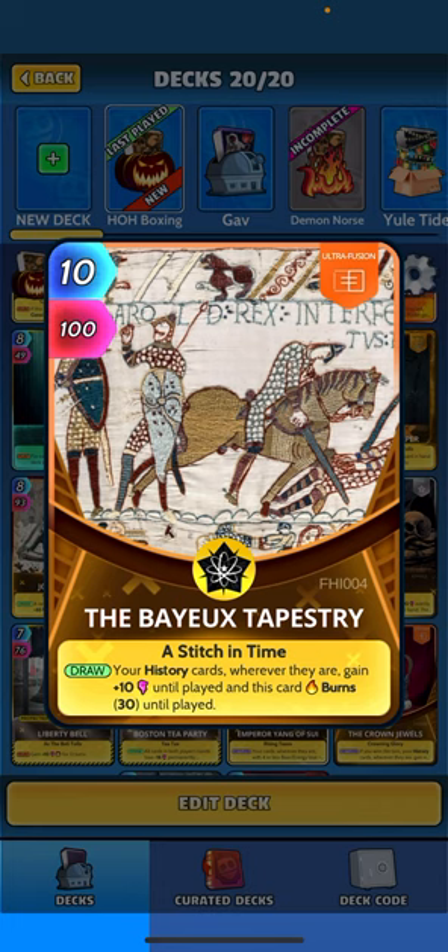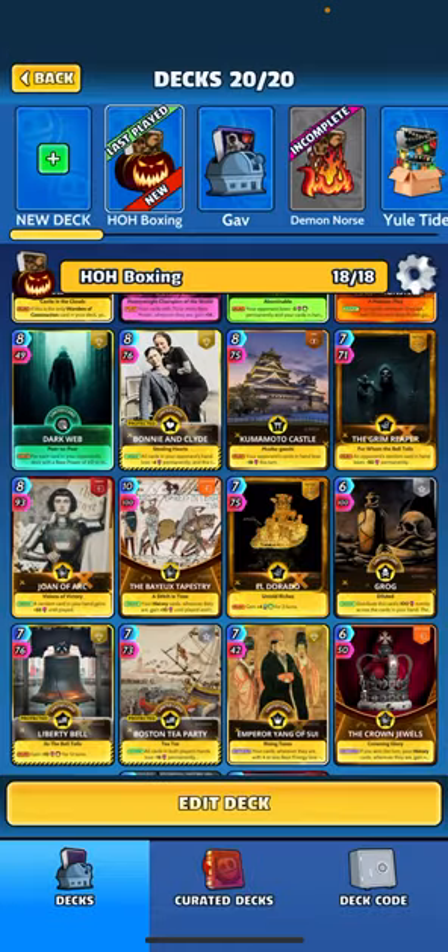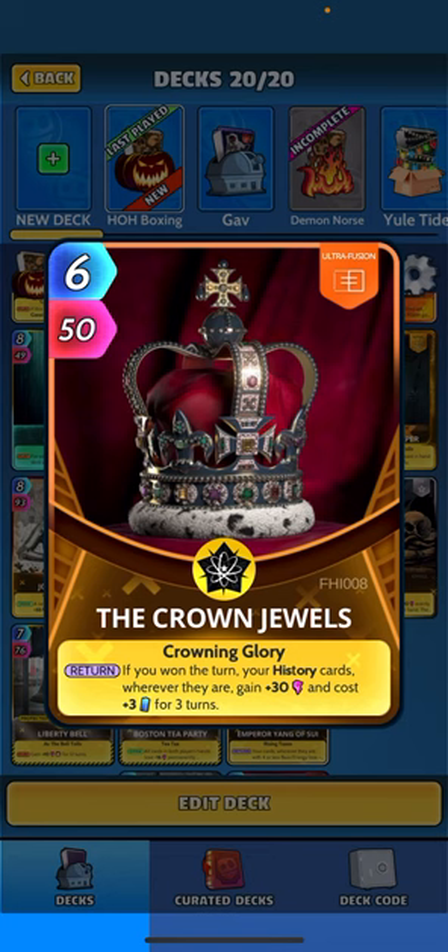You've got Jonah Ark — when drawn, a random card in your hand gains 55 until played. The Bay Tapestry: when drawing, your history cards wherever they are gain plus 10 until played and this card burns 30. We've got El Dorado for a little extra energy — this is quite an expensive deck so the energy definitely helps. We are rocking the Crown Jewel: when returned, if you won the turn, your history cards wherever they are gain 30 in cost plus three for three turns.